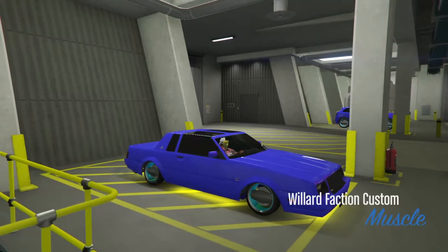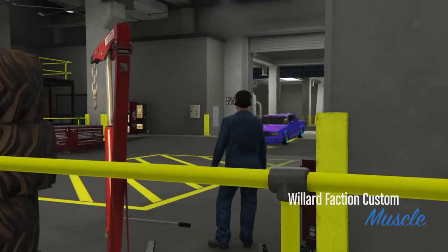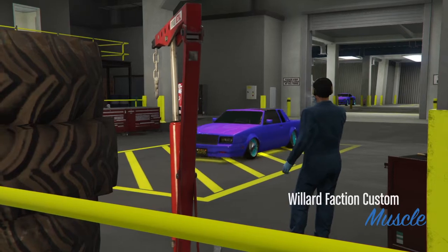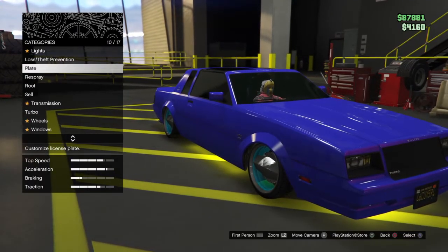Press modify — that's right on the d-pad — and wait for it to load in. Then you're going to scroll down to plate number 10.